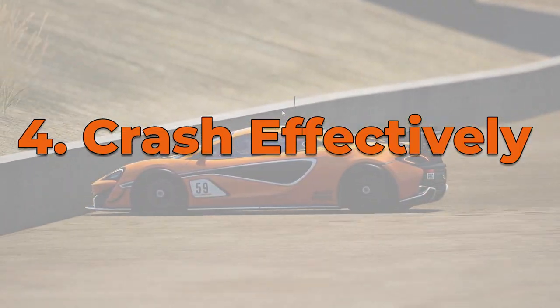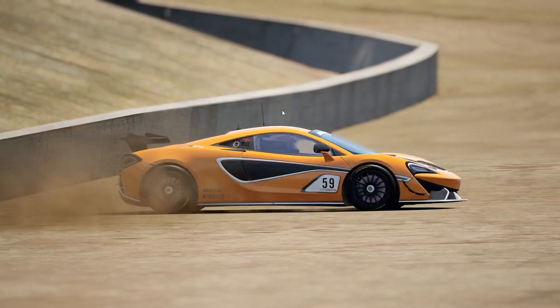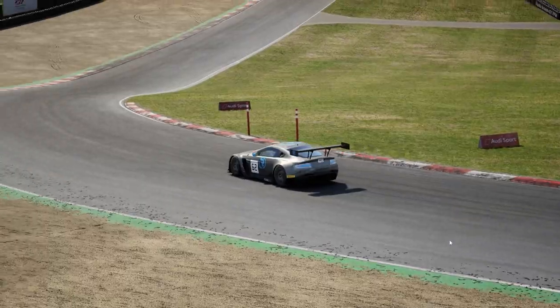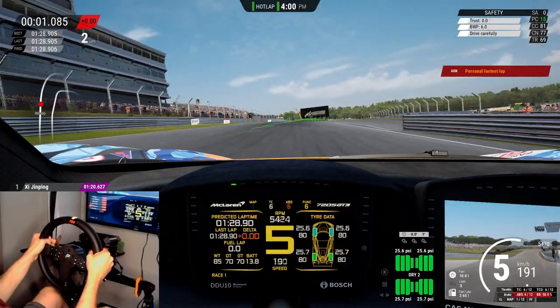Which leads me to crashing effectively. Eventually you're going to push too much on a corner and you're going to spin out, crash, or roll over the line and invalidate your lap. As you push harder, you'll notice consistent areas that you miss every lap. These are the areas you probably need to adjust your throttle and brake, likely slowing down a little more.